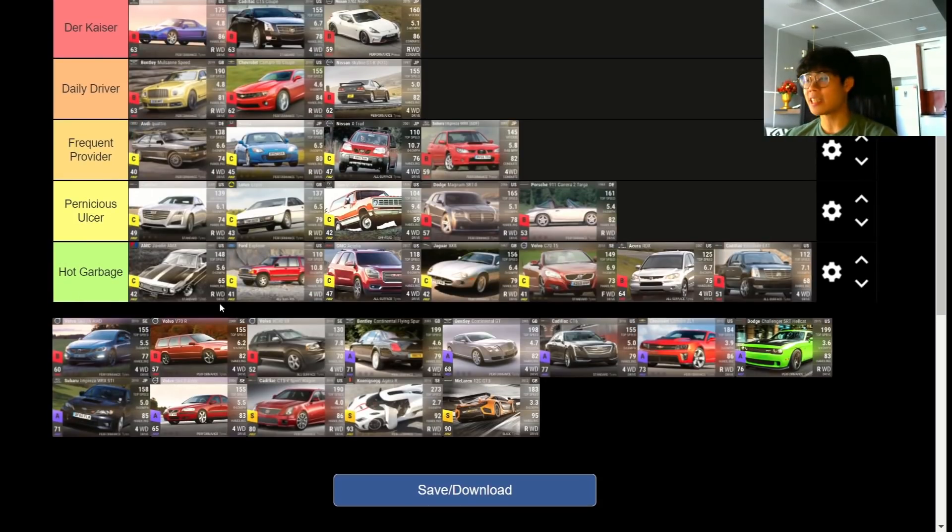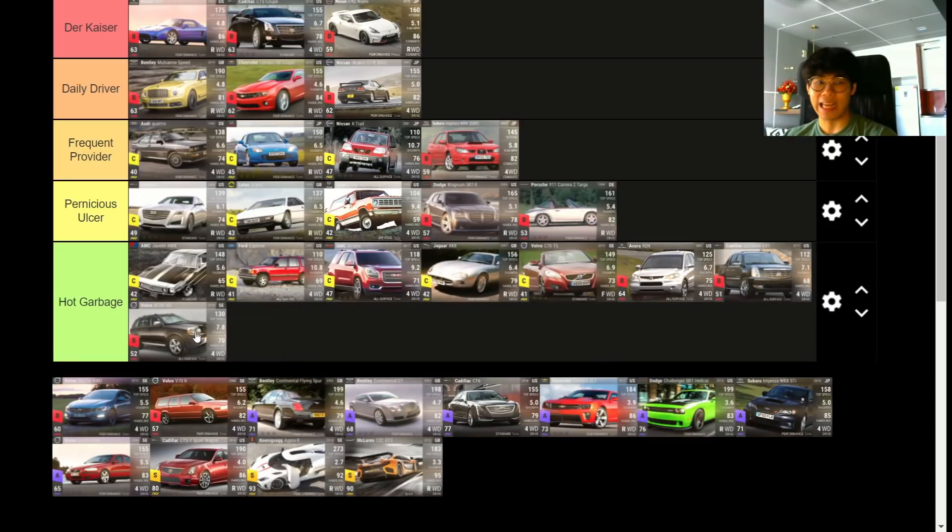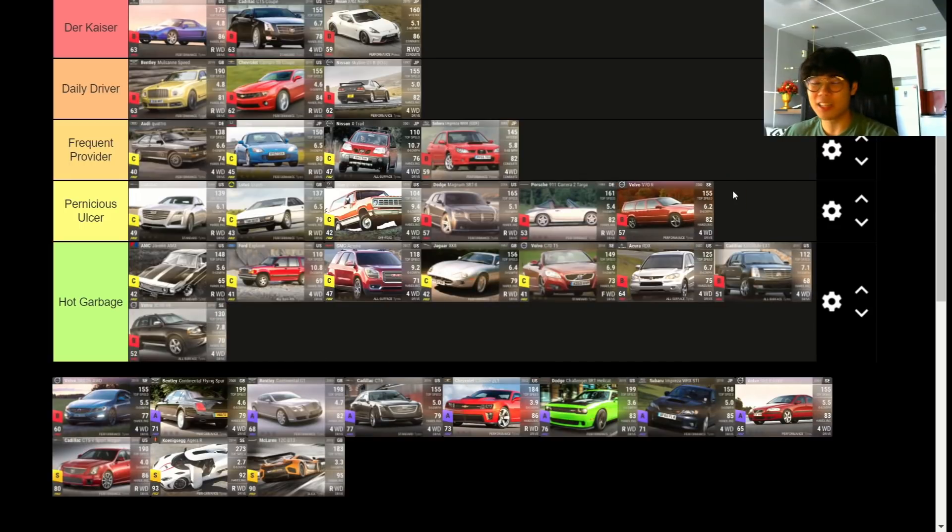Now the Volvos — and they're not good. The Volvo XC90 V8: straight off the bat, Hog Garbage. It doesn't handle. 72 MRA is okay for an SUV, but the 0-to-60 is 7.8 and not very strong, top speed isn't high, you're not going to get a lot of value. The Volvo V70R: handling is good but the MRA is very weak at 61, very heavy at 1,733 kg, and the 0-to-60 is very slow. It does have an estate niche, medium ground clearance, four-wheel drive — Pernicious Ulcer.